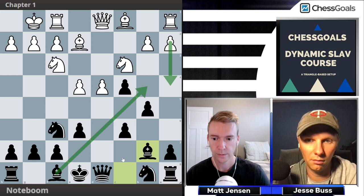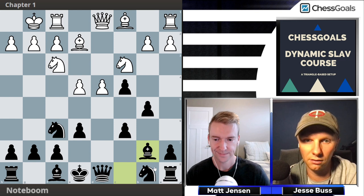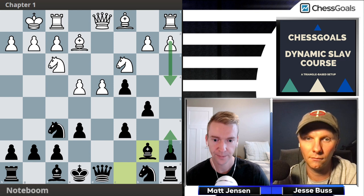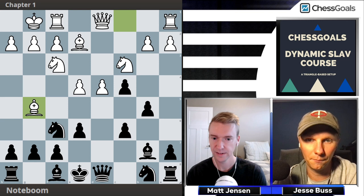We play bishop e7 — I like this move because it takes away any problems on the long diagonal and it's a powerful piece pointing at the kingside. It also guards the rook on a8. If a4 is played here, we go a6 to defend, then take-take, and we have this nice pawn chain — very solid.